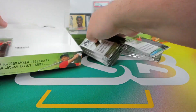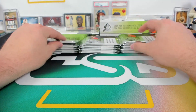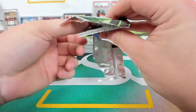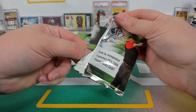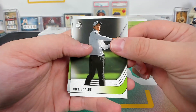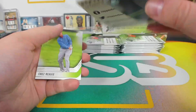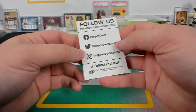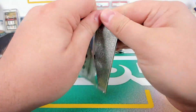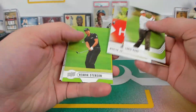Alright, let's see some SP Golf. Oh, it's really dark. Justin Thomas Authentic Moment. Oh no, they're desecrating our wonderful spacers — we need those. Only one side at least. If they start printing on both sides of the spacers we're gonna have a real problem.